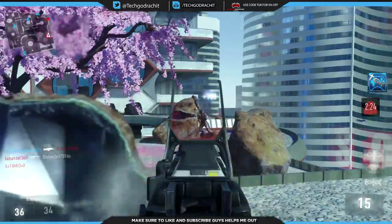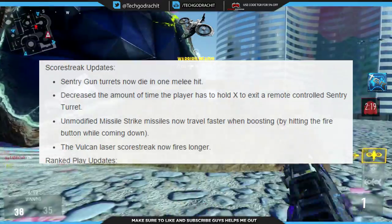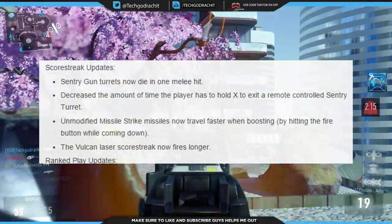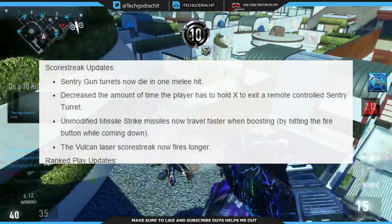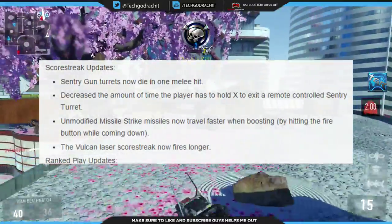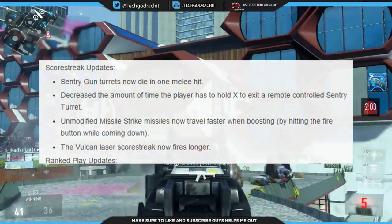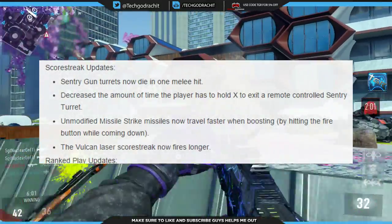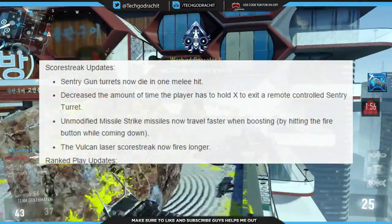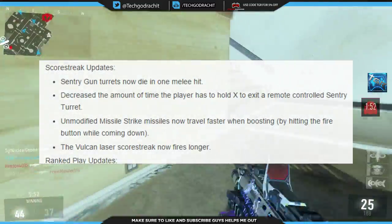Moving into the score streak update — sentry gun turrets now die in one melee hit, which is great. The amount of time you have to hold X to exit a remote control sentry turret has been decreased. That was actually a problem I faced — I would hold X for about three seconds and still not exit the turret, and by the time I did I'd end up getting killed. Really glad they fixed that.